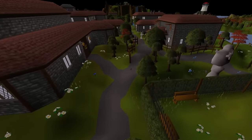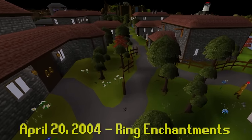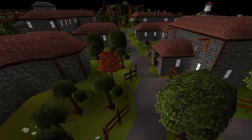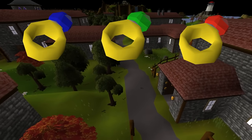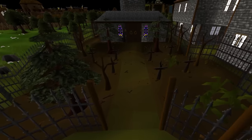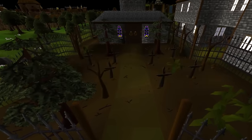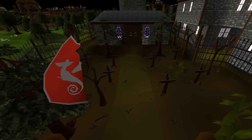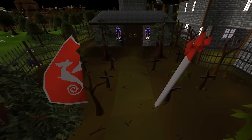Up until this point, rings didn't have a use — they were just a flashy item. On April 20th, the ability to enchant rings is updated. This brings several new rings into the game, including the Ring of Recoil, Ring of Dueling, Ring of Forging, Ring of Life, and the Ring of Wealth. The only option on the Ring of Dueling was to teleport to the Dueling Arena, and the Ring of Wealth becomes the best ring to wear, allowing a much greater chance for the shield left half — which is half of the best shield in the game — and even a new weapon by the name of a dragon spear.